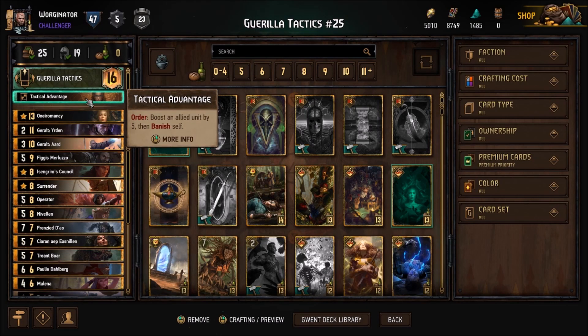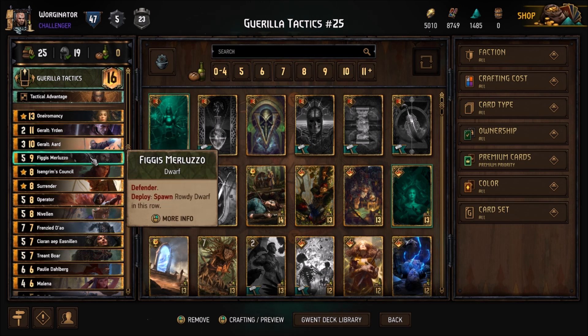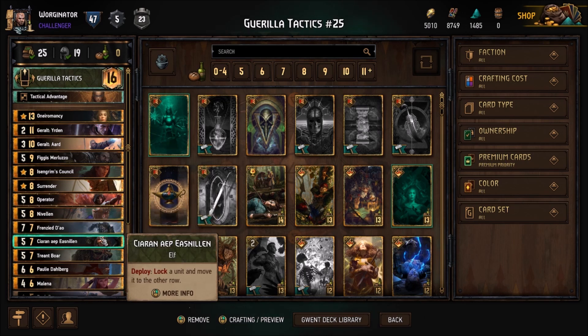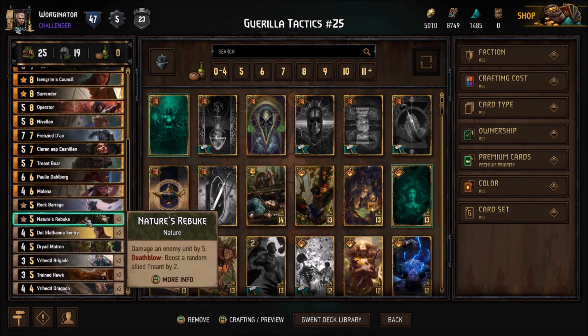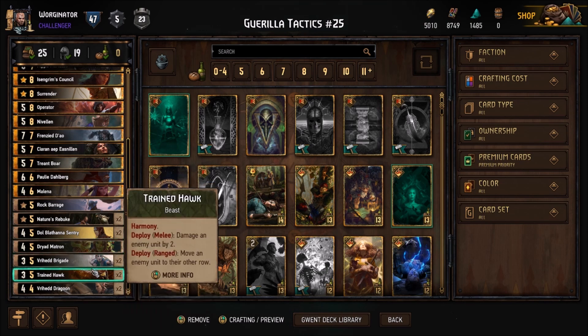Hi guys, it's Dom here. Today I thought I'd do a Gwent movement deck, because I released another Elder Scrolls Legends movement deck yesterday, so let's go for a movement deck in Gwent today. This one's all about getting all your opponent's cards on the same row, resetting them with Geralt Ard, and then pinging them for a bunch of damage with other cards. Let's see how it goes in a match.